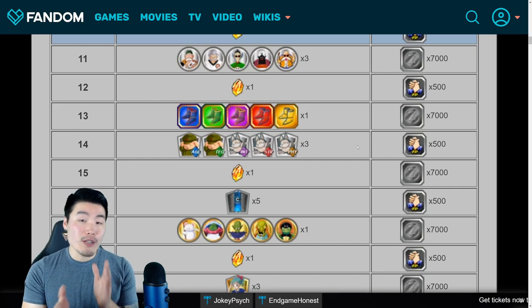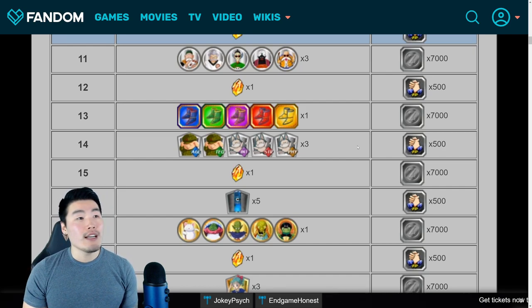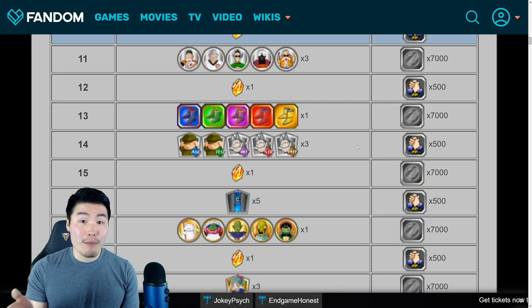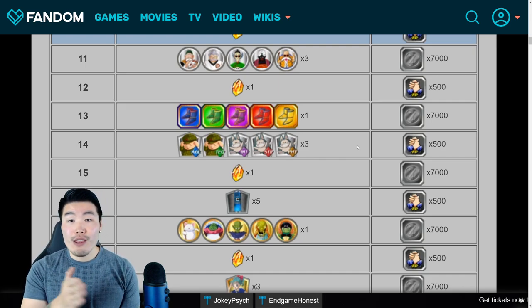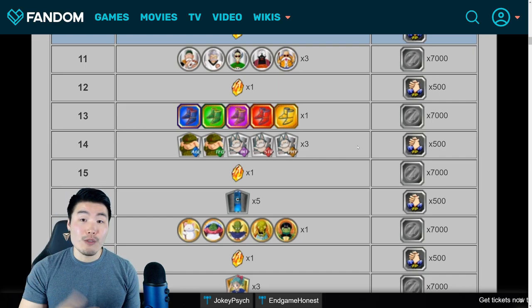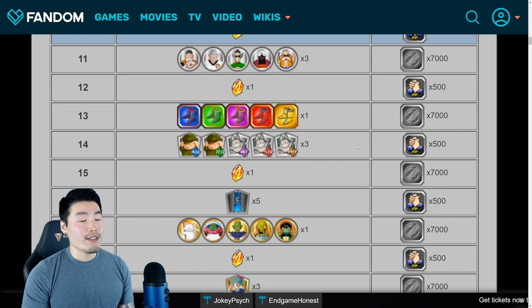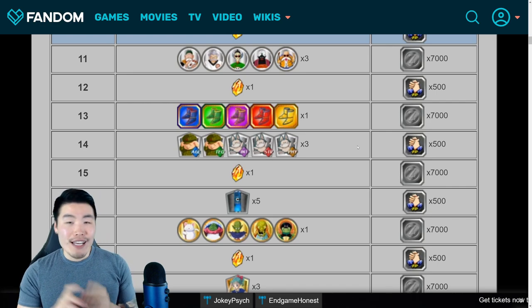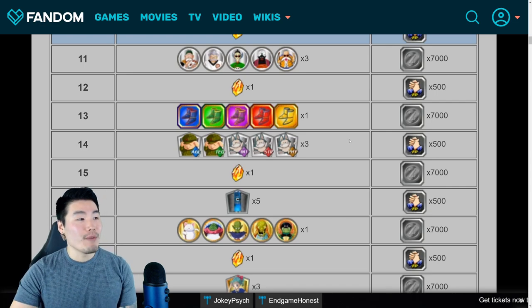Of course there are some special days in between — some milestones. Like every 100 days you'll get something special. All the days with repeating numbers like 111, 222, 333, and so on are also special days for special rewards. And there's also 1,000 days, 500 days, one year, and all that good stuff. We'll get to that in just a second.